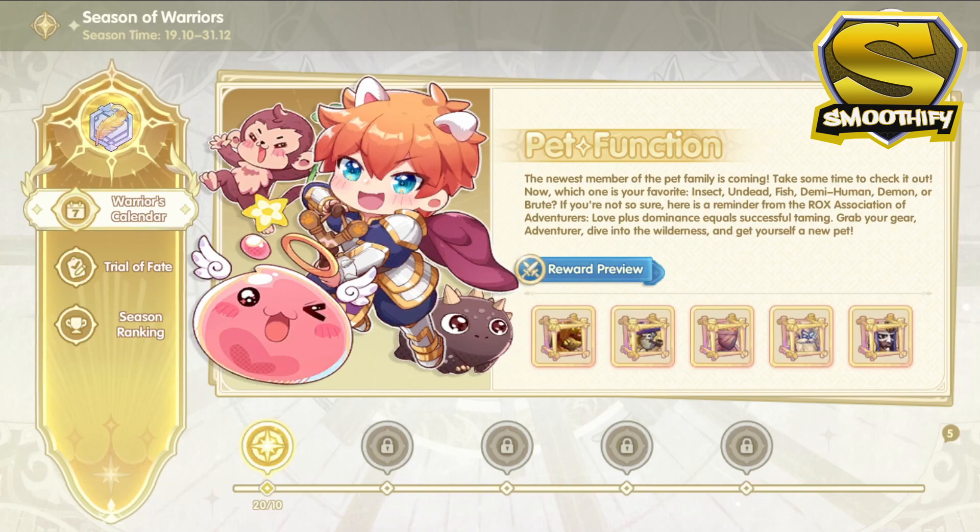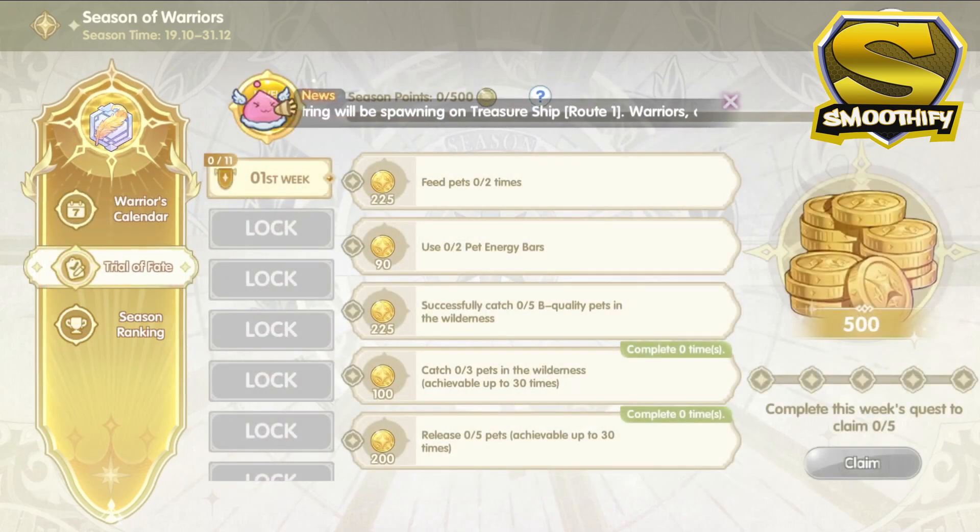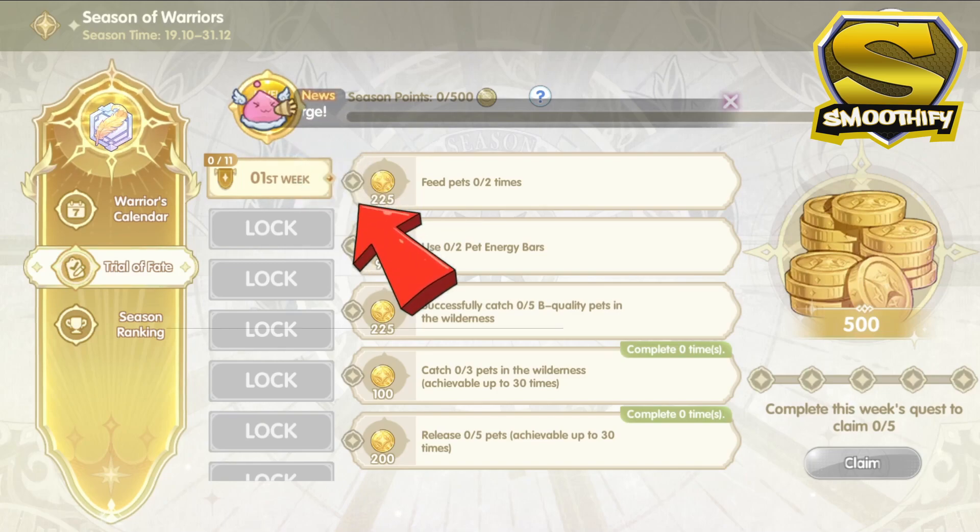which looks like pet cages for the new MVP and mini pets. Moving on to the second tab, which is the Trial of Fate. Here you will see all the activities and quests that you need to complete in order to gain Season Points to increase your Season Level. Every time you increase your Season Level, you will get corresponding rewards. To check the rewards, just click the level icon on the screen.